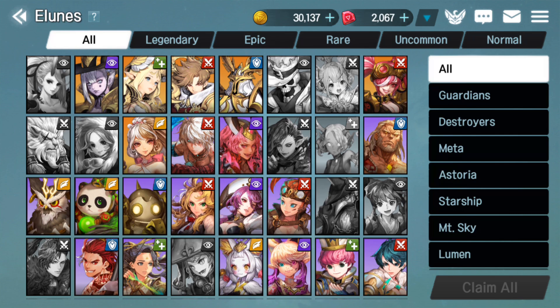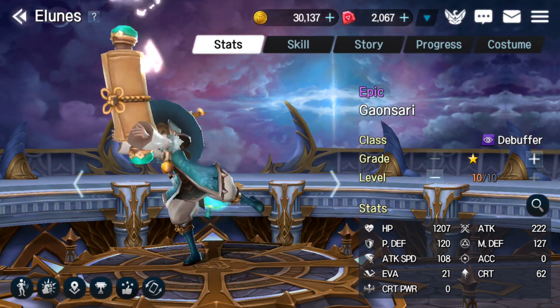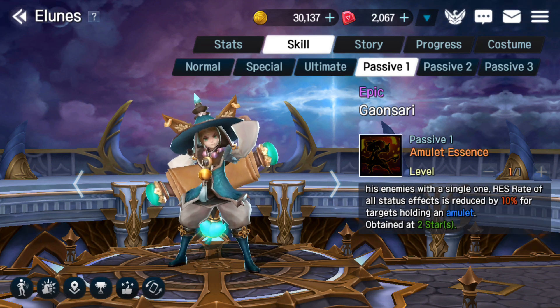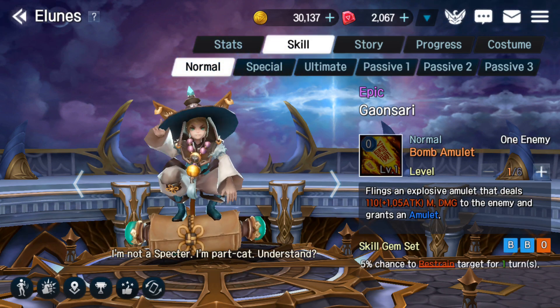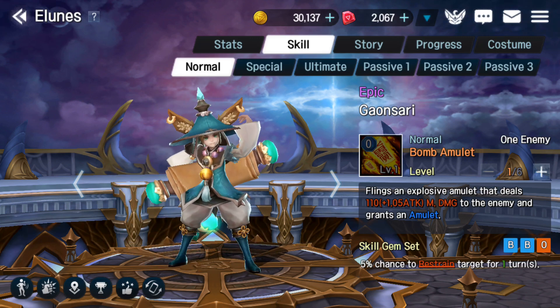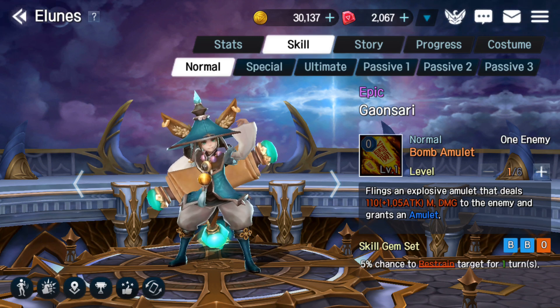Another unit that is super great and goes along with Chloe Vann is Gansari. Gansari also has a passive, and his passive actually reduces resistance by 10% for any target with an amulet. Nice to know, though, is that if you look at his first skill, it adds a bomb amulet. So it's going to get that 10% debuff on it - making it even easier. So think about it: we're doing those gems, we're doing the Full Moon gear, and now we're doing an amulet onto that boss, so that chance of them resisting is really, really low - especially if you can get Mikazuki in there to reduce the tolerance.